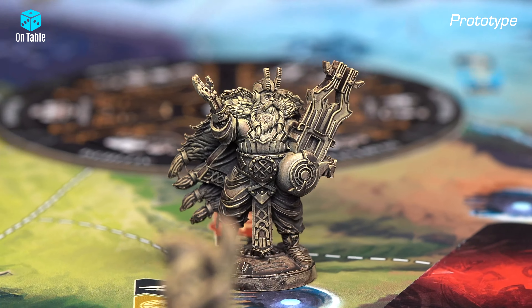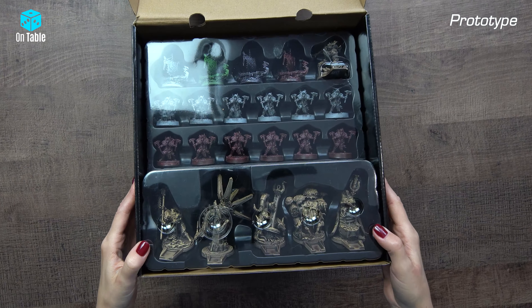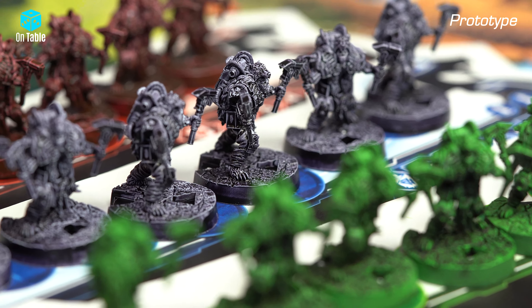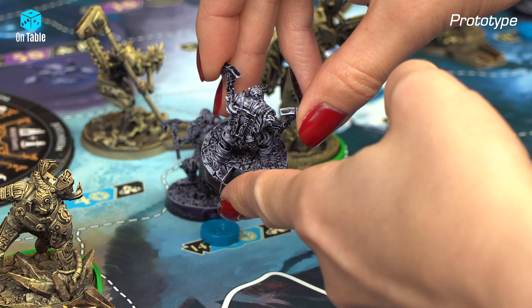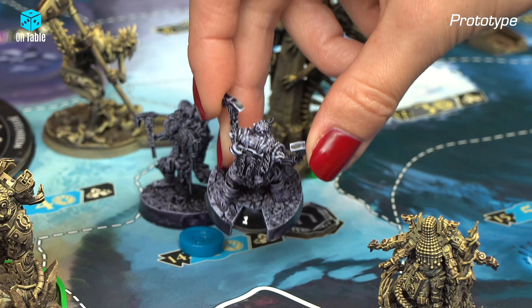Lagertha hides behind her shield so we can't see much of her character, but she has a great special ability. Just looking at Beelwolf, I can see that he is a tough guy and it is an interesting concept for this character.